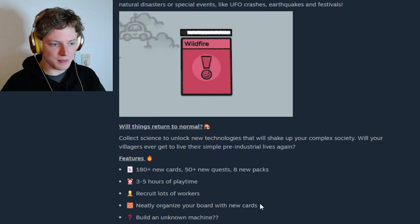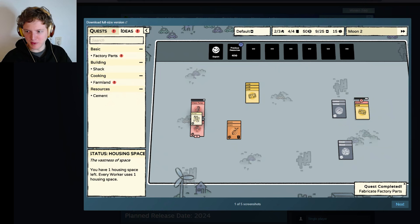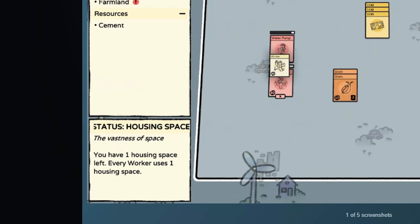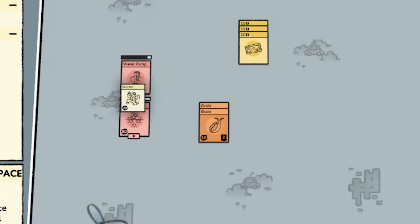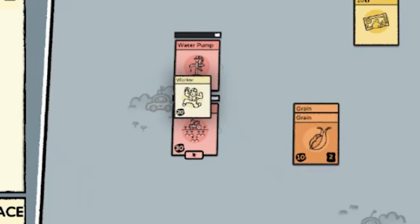Recruit lots of workers. Neatly organize your boards with new cards — interesting, I like organization. And build an unknown machine? Very interesting — will we go to space? Will we explode? I made myself a little bit smaller so you can see more of the board. We have new ideas, factory parts, a shack, farmland, cement, status, housing space. Every worker uses one housing space. Here we have workers with a water pump, grain, money, lumber, gravel here, and a shack with money on it doing something with the one above it. This card is worth 30 coins and this card is worth 10 coins — all the cards are worth a lot of coins actually. It's probably because these are $100 bills or something — I think everything is basically times 10 compared to the normal game.